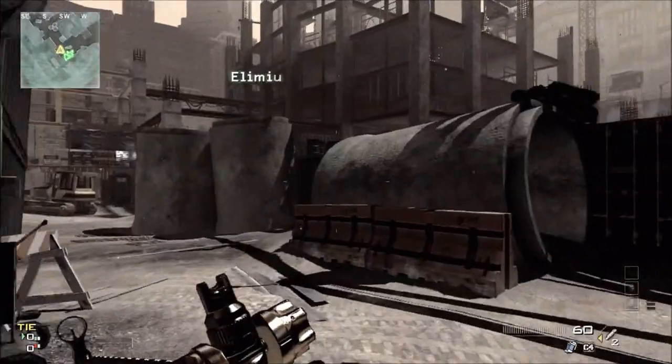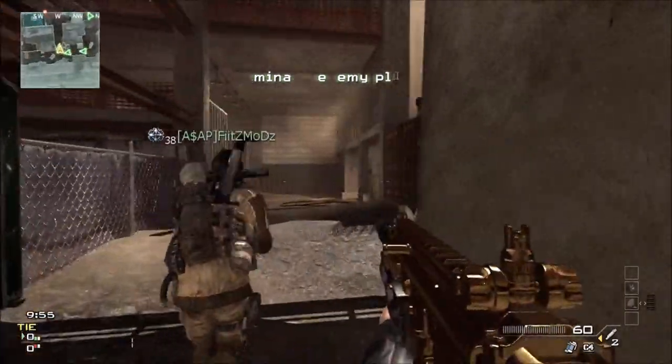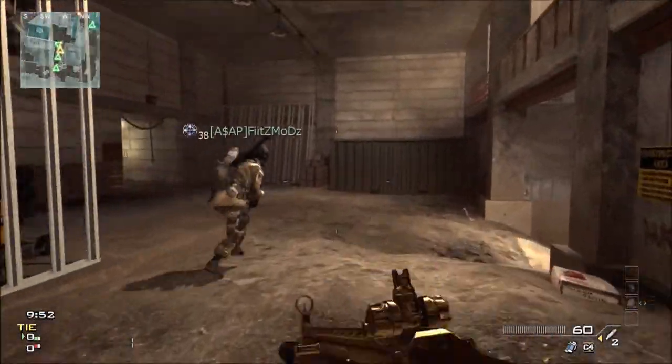What's going on guys, Prestige here bringing up episode number 32 of The Road to Gold. This time I'm using the Scar L, and I also have two people from the Danger Zone clan with me.